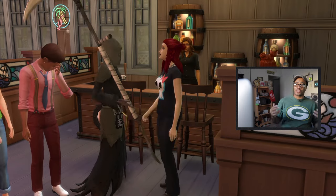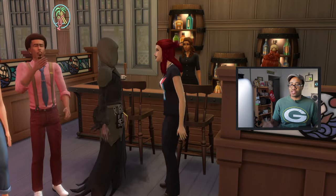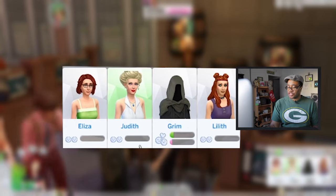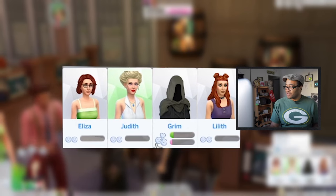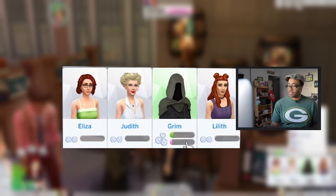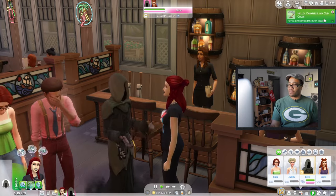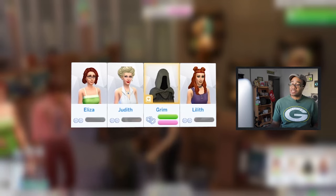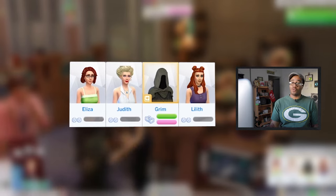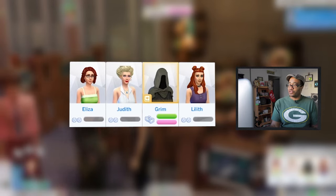So now what we can do is we can just do a bunch of romantic interactions just to see if we can get the Grim Reaper's romance up a little bit. As you can see, our Sim here — their romance is getting up there just a tiny bit. Not too bad, but we'll keep working on it. So have a Sim befriend the Grim Reaper. So now they're all friends and stuff like that, and they have a nice romance level right now. We went ahead and maxed it out to 100 and 100 just in a short period of time.